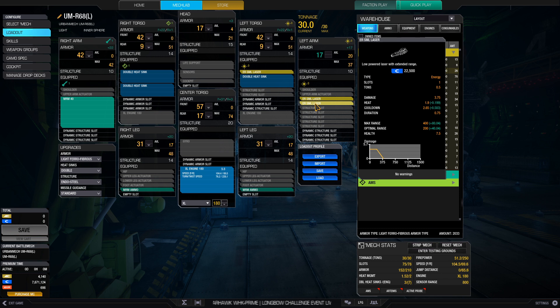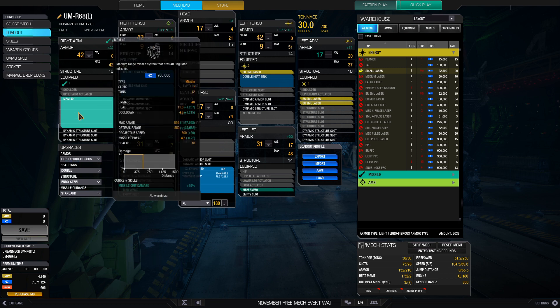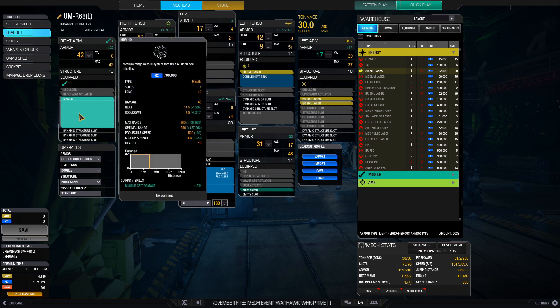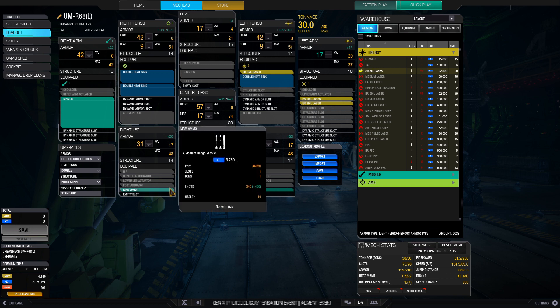Three ER smalls is a bit more raw damage than an AC-10 firing per shot — nearly 12 points of damage between the three, so it's not too bad. It's very light and very cheap. And that's because most of the weight in this thing is tied up by an MRM-40. Pull the trigger, send 40 missiles flying down range at the target. To keep that in decent supply, we've got two tons of ammo.